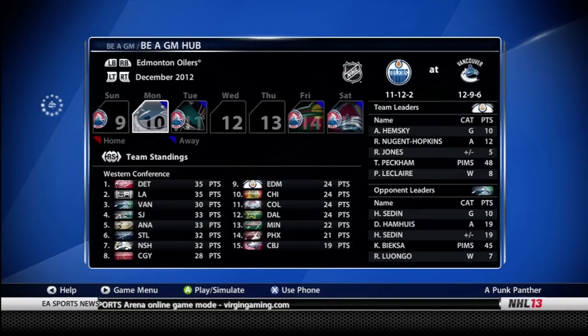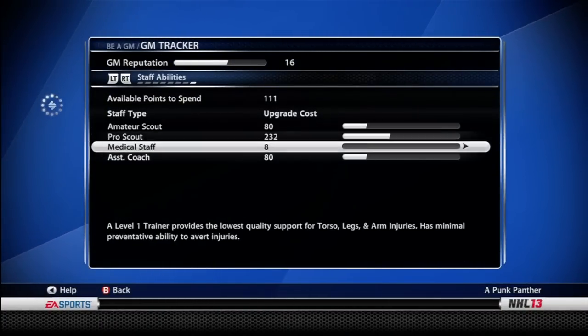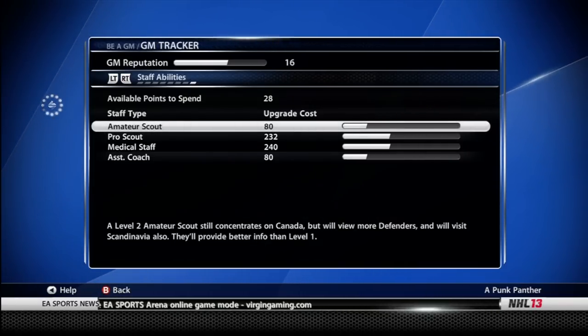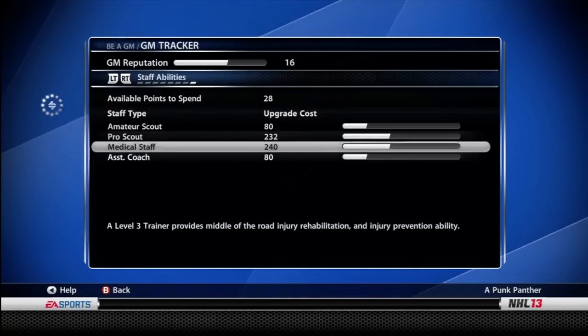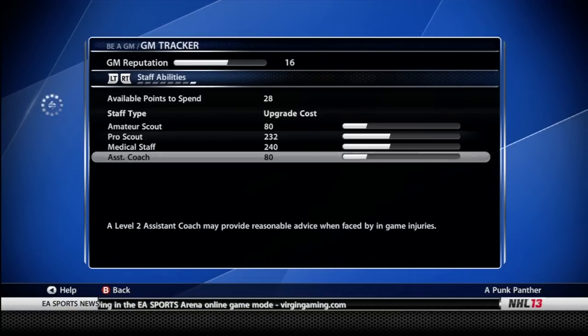In mid-December I'm ninth in the Western Conference, which is very good — much better than I expected, with a just-sub-.500 record. Something I forgot to do early on was go to the staff upgrades, which is a huge deal. There are four things: the amateur scout, the pro scout, the medical staff, and the assistant coach. You can pretty much ignore the assistant coach — it's a waste of points. The amateur scout is good for draft rankings; the pro scout helps with trades. The medical staff is the most important because injuries are huge in this game — if you have top players injured, you're not going to do well. I upgraded my medical staff to help with that.